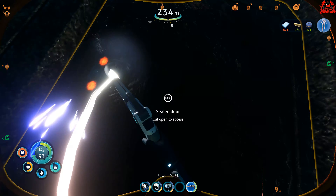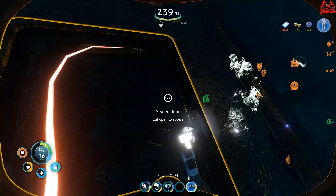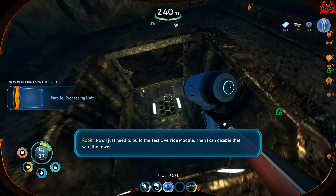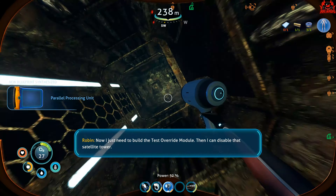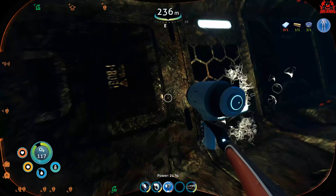Continuing to cut the door gives you access to another section where you'll find lots of items and crates in what looks like a mess hall area. You can pick up Chinese potatoes, which are great for growing in plant pots. Once you've picked up your potatoes, turn around, find a hatch, go through the access tunnel all the way down, and in that room you will find Parallel Processing Unit number three. Scan it and get back to your oxygen source.